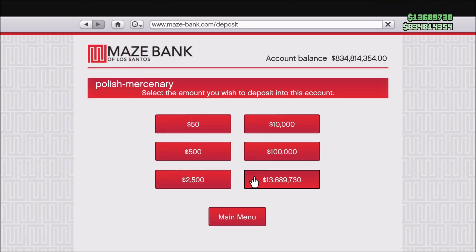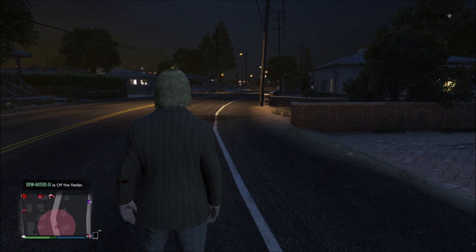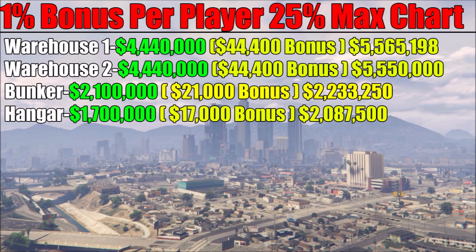You can see you can make massive bonuses from selling in these full 30-player lobbies. Let me show you guys a chart of just how much this all adds up. Also — I forgot to mention — that 1% bonus will not work on people that are in your CEO and MC. It will only count for players that are outside your CEO and MC. It doesn't matter if they're friends or not; as long as they're not in your CEO or MC, you will get a 1% bonus back for them. The max bonus you can get is 25%.